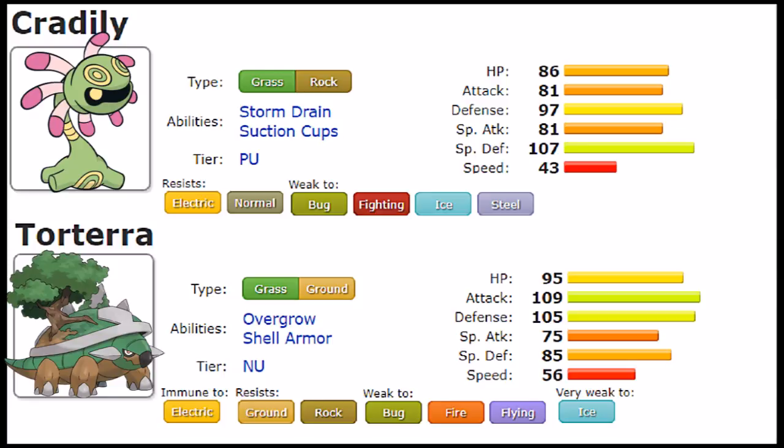With typing out of the way, let's look at their stats — and quite frankly, they're kind of similar. Cradily has a lot of HP at 86, Torterra has a little more at 95. Offensively, 81 on Cradily versus 109 on Torterra, so Torterra hits a lot harder. Defensively, 97 on Cradily versus 105 on Torterra, so Torterra stands out a little more there too. Special Attack is 81 versus 75, so Cradily is specially offensively stronger.